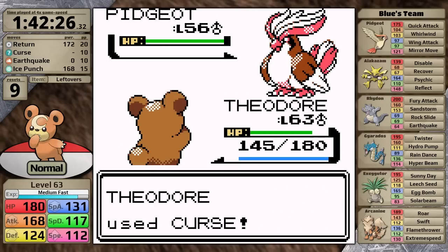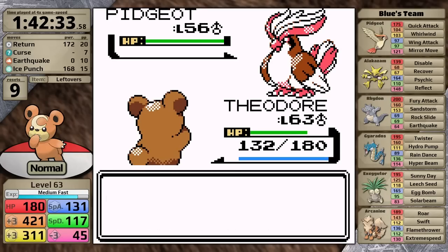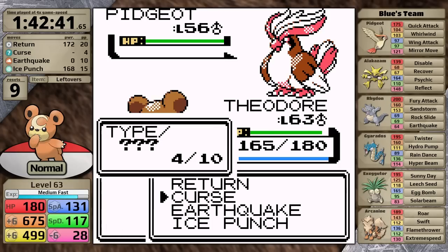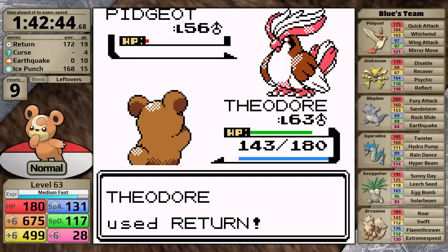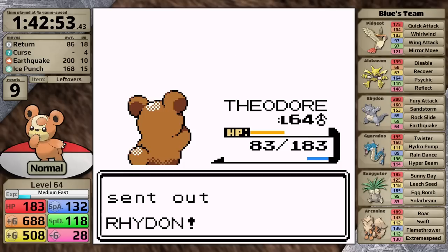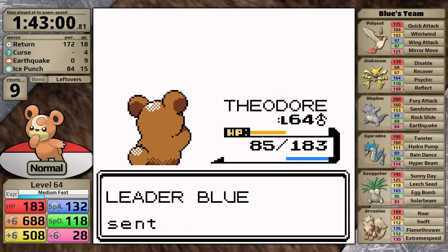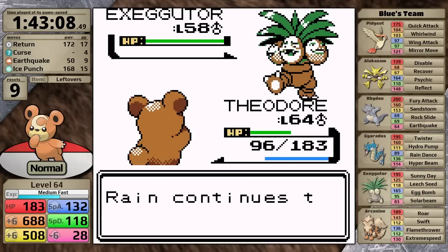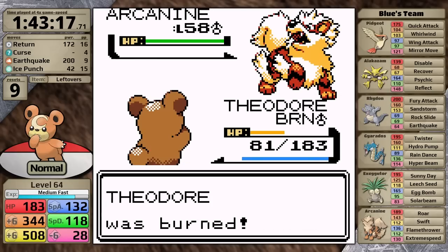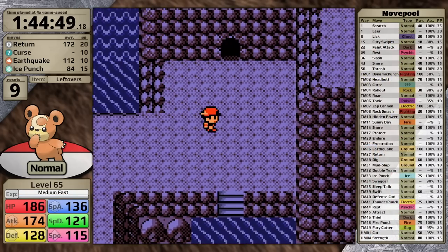Time to channel all of Generation 2 strategy because I can set up Curse against the Pidgeot. As I increase my defense stat, its Wing Attacks are going to do less and less damage, and the Leftovers will hopefully heal me fully by the time I'm ready to knock it out. I don't get quite the healing I wanted, but I'm still able to knock the Pidgeot out and move on to Alakazam with nearly full health. Of course it outspeeds, hits me, and then I finish it off with Return. Now I can use Earthquake against Rhydon — it just goes for Fury Attack, a terrible choice, and I finish it off in one hit. Gyarados sets up Rain Dance, I one-hit with Return. Exeggutor tries Leech Seed, I one-hit with Return. Arcanine gets a Flamethrower in, doesn't do enough damage, and even though it burns Teddiursa, my Earthquake still gets the one hit.